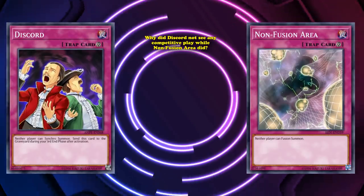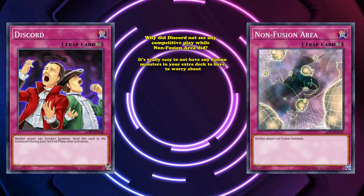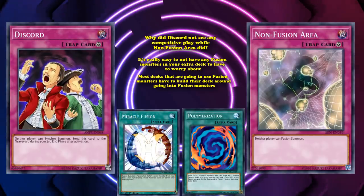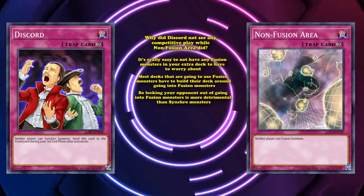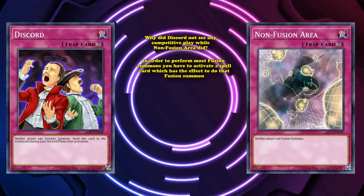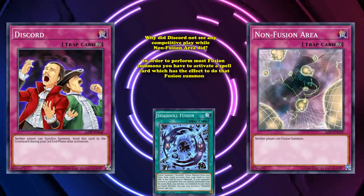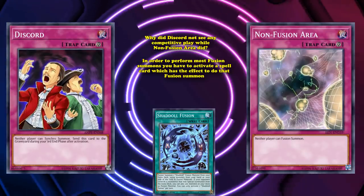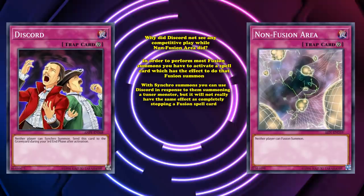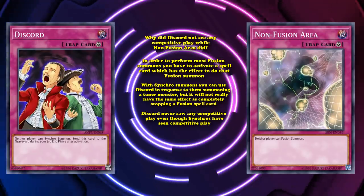Well, for a couple of reasons. If you're going to play an anti-extra deck card like Non-Fusion Area, it's really easy to not have any fusion monsters in your extra deck to worry about. Most decks using fusion monsters have to build their deck around going into fusion monsters, because they're not as easy to go into as other extra deck types. So locking your opponent out of fusion monsters is more detrimental than synchro monsters. Additionally, in order to perform most fusion summons you have to activate a spell card, which you can then chain Non-Fusion Area to. But with synchro summons, you can use Discord in response to a tuner monster being summoned, but it won't have the same effect as completely stopping a fusion spell card. So Discord never really saw any competitive play, even though synchros have seen competitive play essentially ever since they came out.